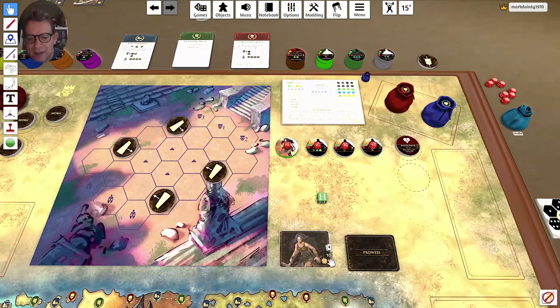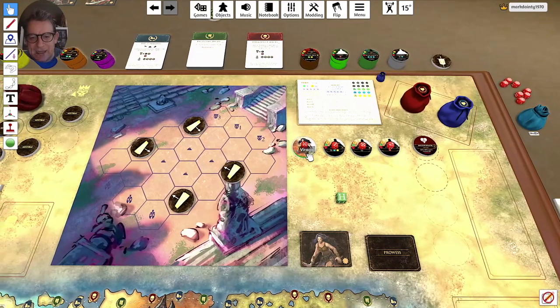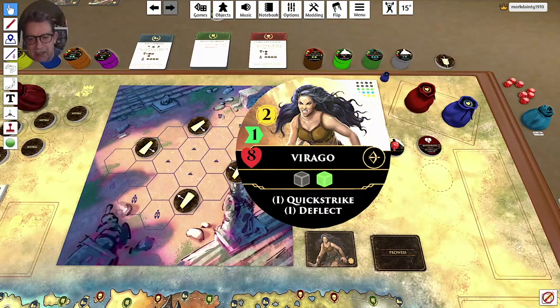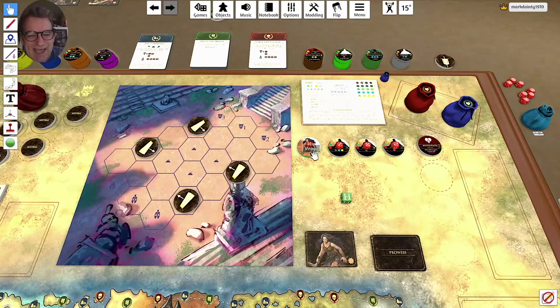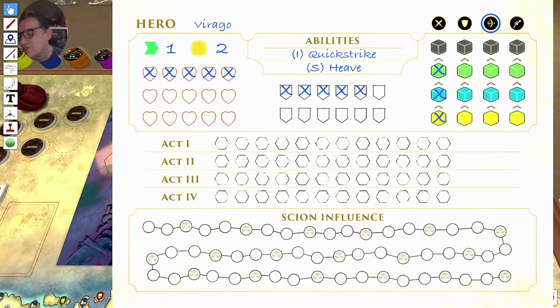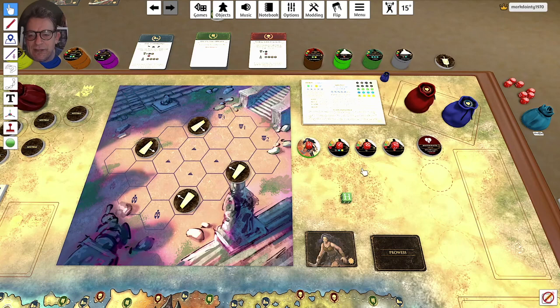Virago is an Amazonian, and her particular skill — shown on the right-hand side of the chip — is Archer. We don't use that side when fighting as her; that's for fighting against her. Looking at her stats sheet: she has a movement of one (the green chevron), a range of two, and five health. She can command five armies. Her abilities are Quick Strike and Heave, and she starts with one green die, upgradeable to a maximum of four.